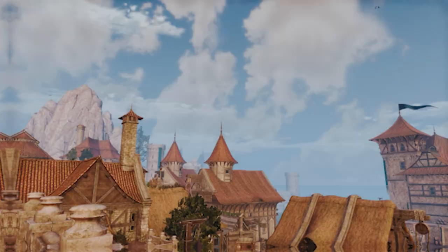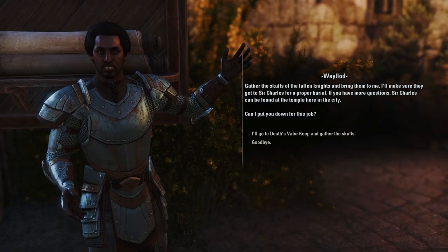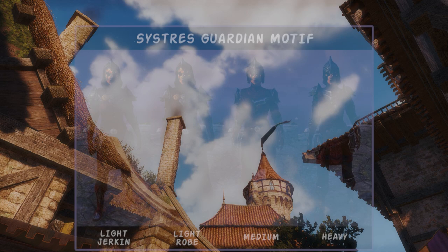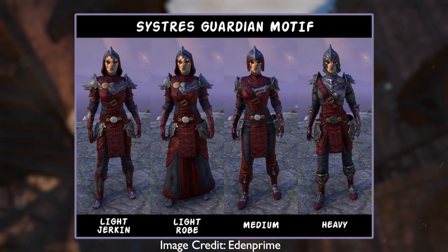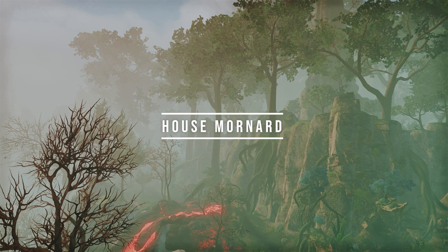I'll refrain from sharing too many opinions in this guide and save those for a later video. The Sisters Guardian motif is fairly new. You can acquire motif pages of this style from the High Isle delve daily reward coffers that you receive upon turning in your daily delve quests in this zone. I think this style looks really nice, though it does look fairly similar to a lot of other recently added motifs. These have been selling for an impressive amount of gold, enough to justify farming delve dailies.